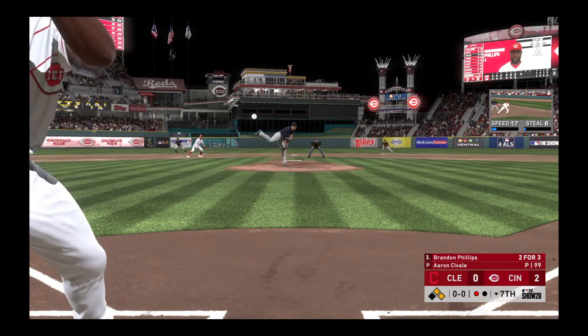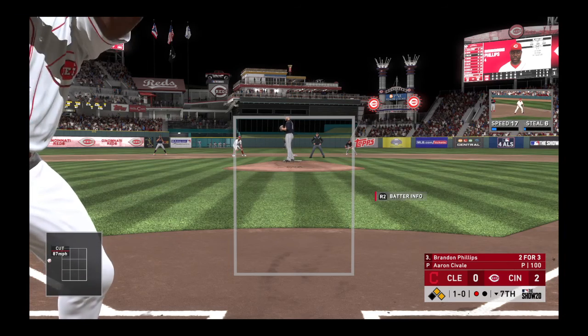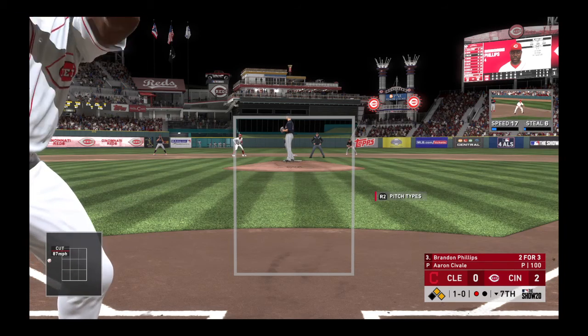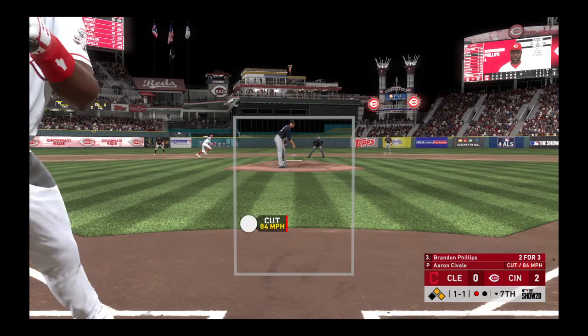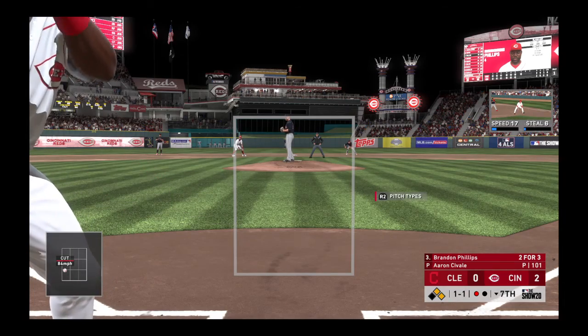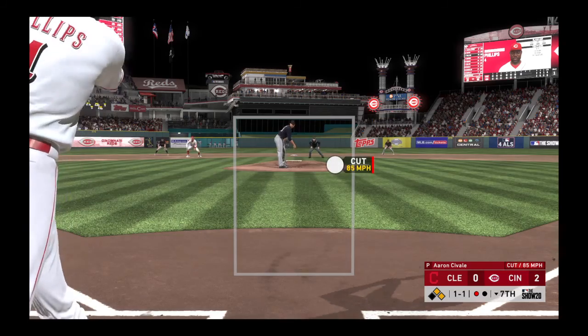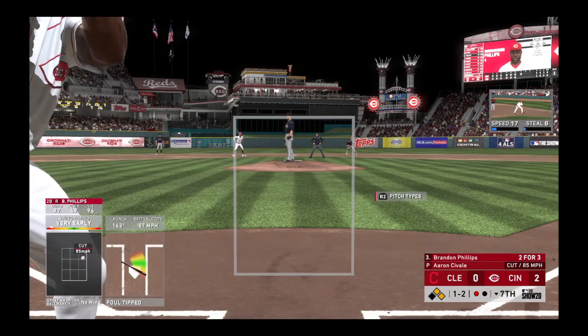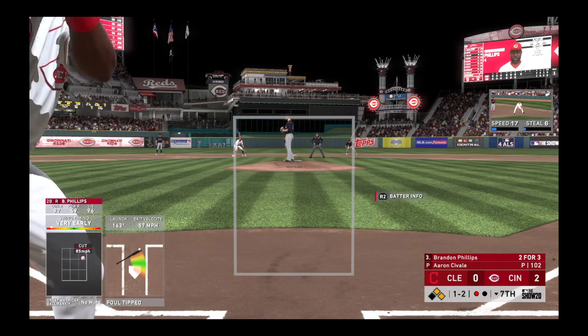Ready to deliver, here's the first pitch and he misses inside with that one, ball one. Good cut fastball in there, one and one. And it's fouled away — two runs, five hits, and no errors in the game for Cincinnati thus far.